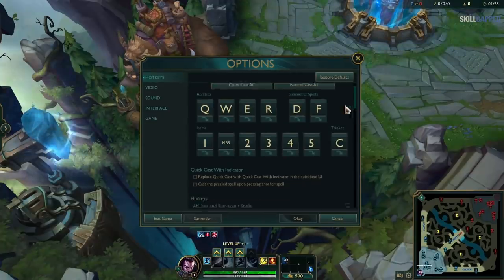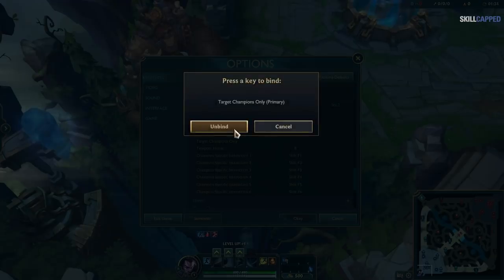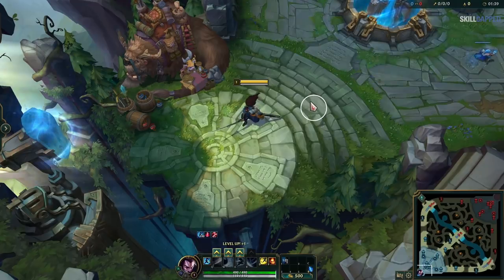To set this up, go to Keybinds in your settings, scroll down to Abilities and Summoner Spells, and create a keybind for Attack Champions Only. Now when you hold down this keybind, your clicks will only attack enemy champions and nothing else.